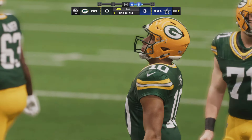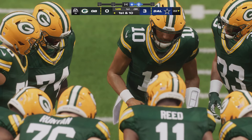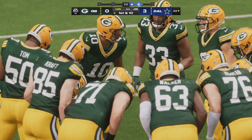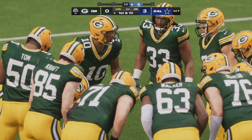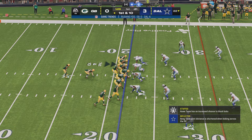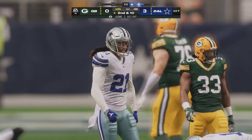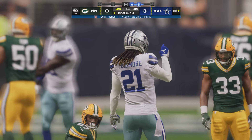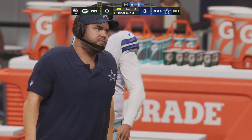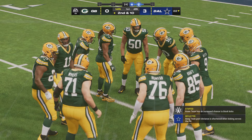They threw an interception the first time they had the football. Only gave up three points off of that, so it shouldn't be a difficult hole to overcome — as long as they're not listening to the chatter from the other side. Because when you throw a pick, defensive backs have a tendency to be a little bit loud after they take one away, but they also tend to gamble a bit more thinking they'll get a second one. Maybe they can take advantage of that with some double moves. This will be incomplete — second down. It's another zone defense.